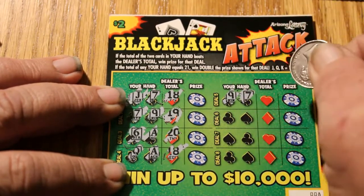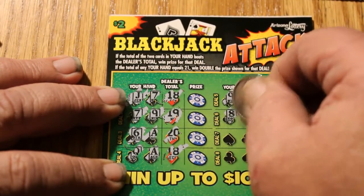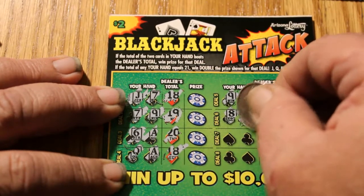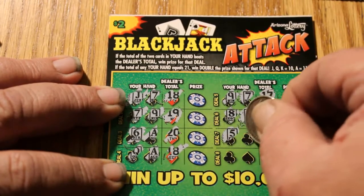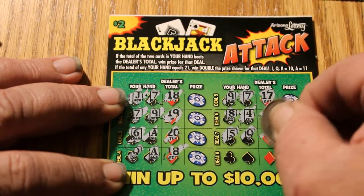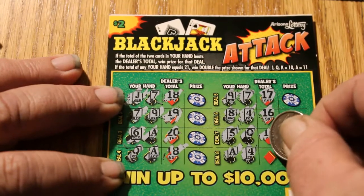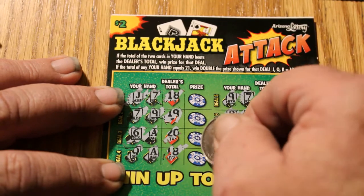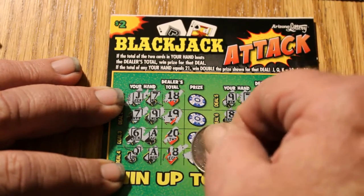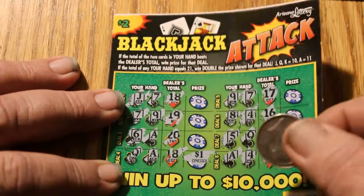Nine and seven — dealer's going to beat that. Eight and a four, a twelve — if this was real blackjack, I'd be hitting on that. Dealer gets sixteen. Five and a queen — dealer's going to beat that. Ace and a four — dealer beats that. So let's see what we get here. I got my two dollars back on a blackjack. That's being AZ'd on a low boy right there, no doubt about that.